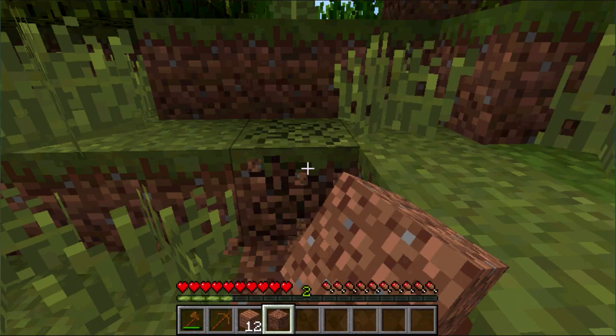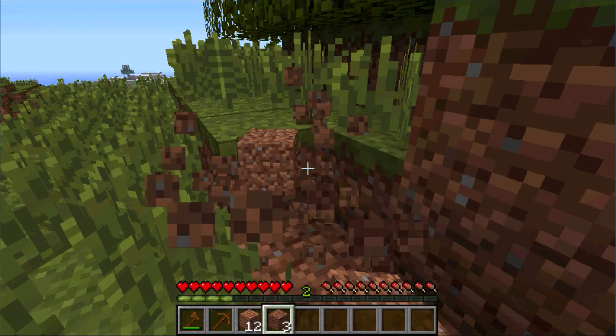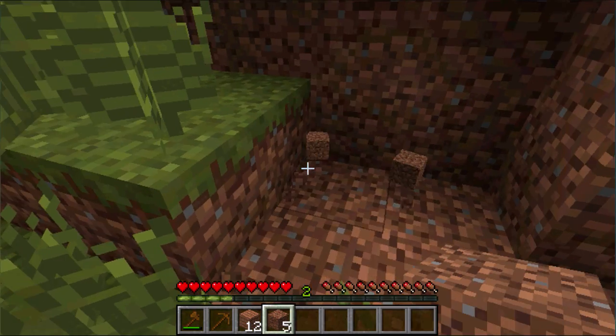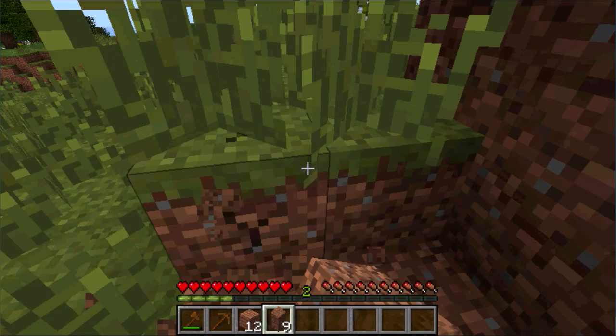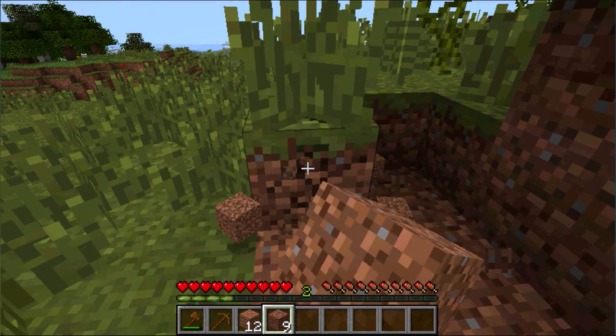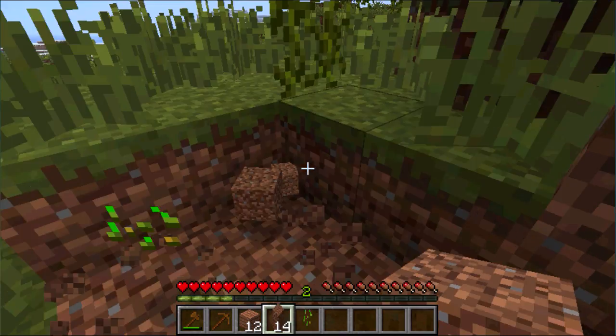Now I'm going to show you how to make your house for the first day. You can make this out of dirt blocks because this is really basic — it's just for your first day. After that you can make it out of whatever you want and expand it. Make sure you're building on high ground — stay at the highest place you can. I'd say around 20 to 30 dirt blocks should be good, so get as many as you can.